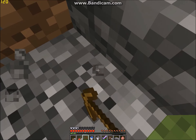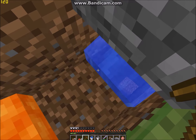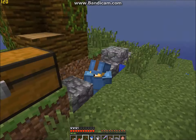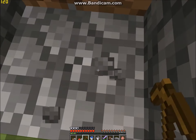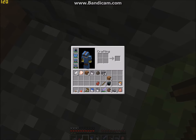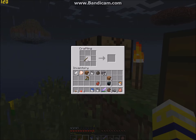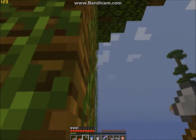This might take a little bit, just cause it's getting some cobblestone. Fifteen — that should be good enough for now. Let's make an axe. Let's make a new version of an axe. Totally wicked!